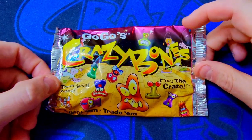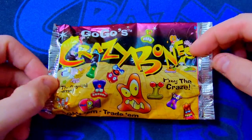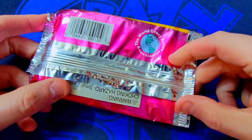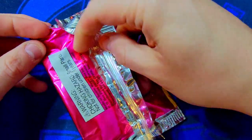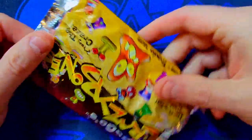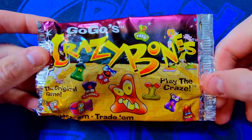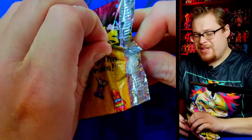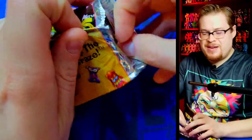Let's get to it! Here's our first delicious-looking GoGo's Crazy Bones pack. Just a quick scope of what we're looking at — you can see the little under-fold, check out everything that's going on, and we've got that beautiful crappy-looking PNG slapped-together artwork that we all know and love. First one, let's get into it!